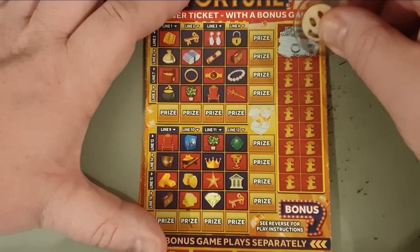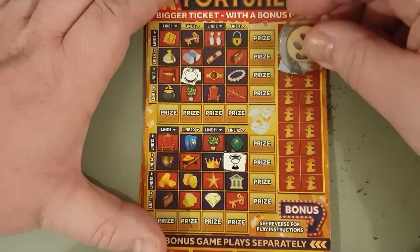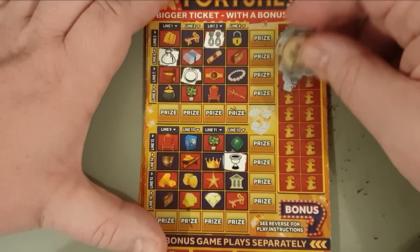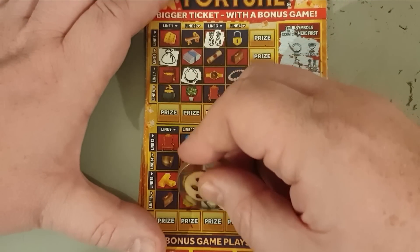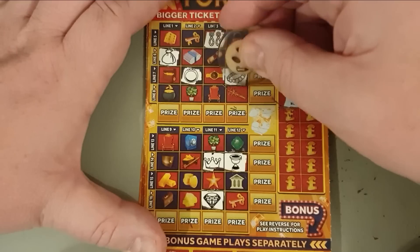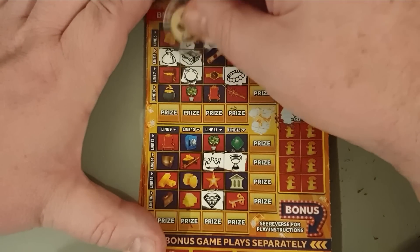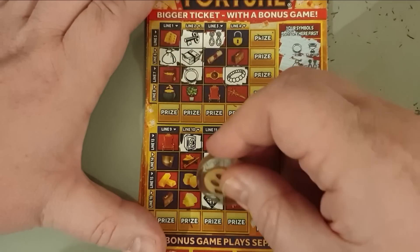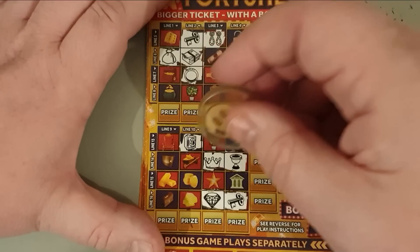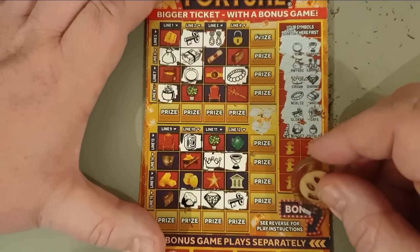Card four: a ring and a gold cup, ring and a gold cup, money bag and earrings, crown and a diamond, necklace and a wad. Gold key in a safe - gold key in a safe - gold key in a safe! There's a pot of gold and there's the nugget.